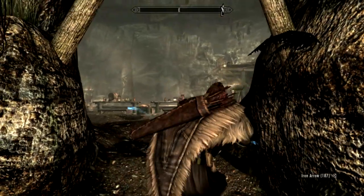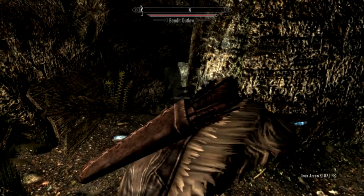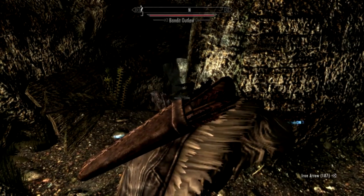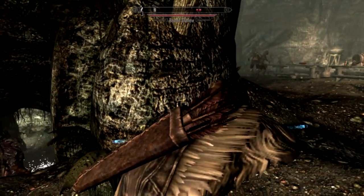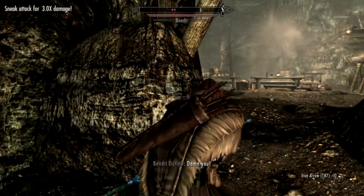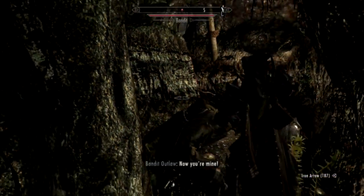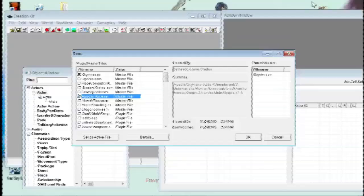I'll be showing you at the end of this mod how to do that. It's really quick - what you will need is the Skyrim Creation Kit and pretty much any mod you might want to change that has companions. To make your stealth character's companion not affect your stealth bar, open up your Skyrim Creation Kit, which can be installed via Steam for example.